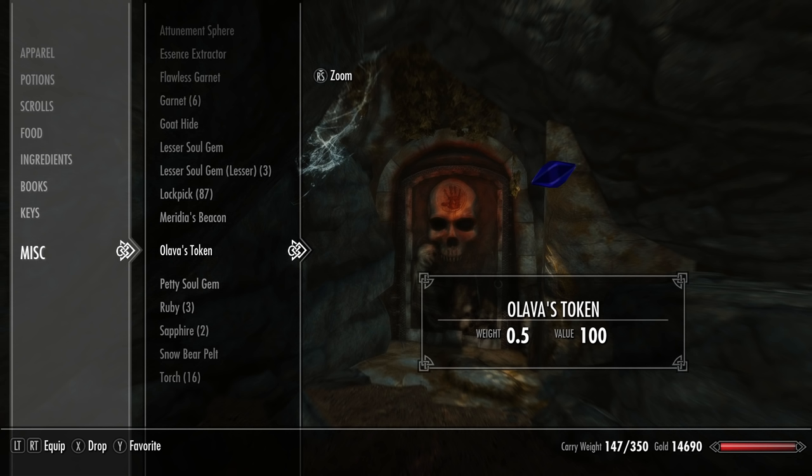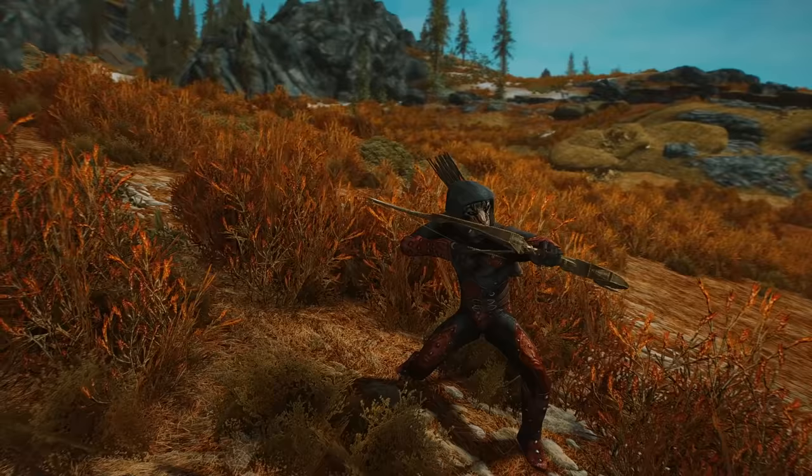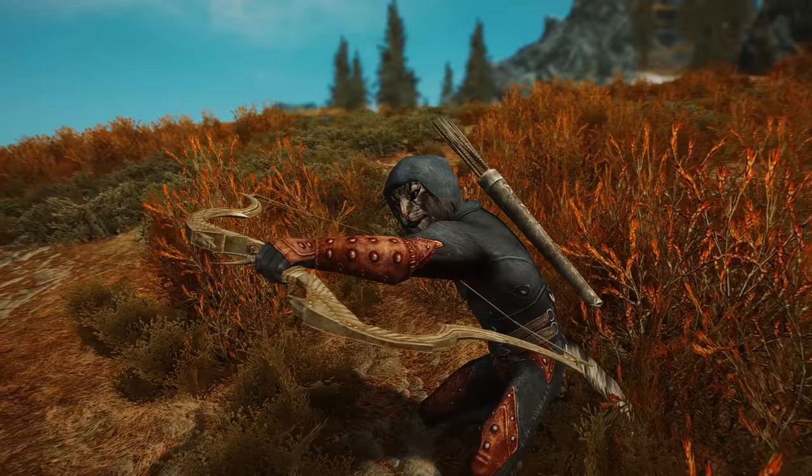This is by far the most important quest to get right because you really want the bonus objective reward. It's a unique gem called Oleva's Token that can actually be used to start another quest that will unlock the Ancient Shrouded Armor — the best assassin armor in the game. It's effectively a better version of the Shrouded Armor, and I'll tell you more about it later.